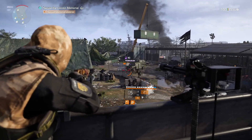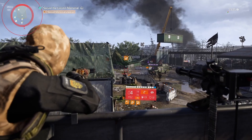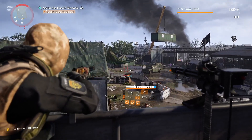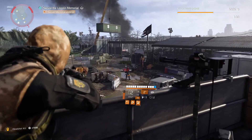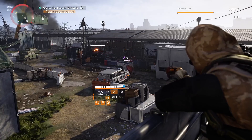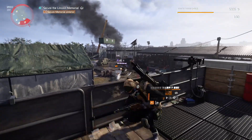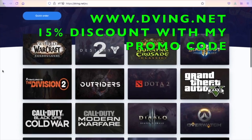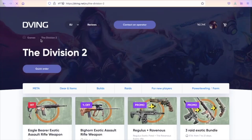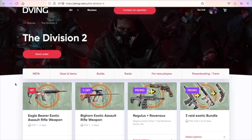This rifle is extremely nice in terms of handling and accuracy. I tried this rifle with the NinjaBike backpack — you are losing a little bit of DPS. So if I can reach 22 mil with my secrets, with NinjaBike you will reach 18 mil. It's more than enough to take out any enemy in the game.